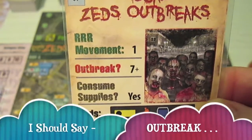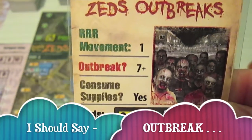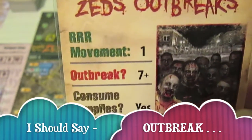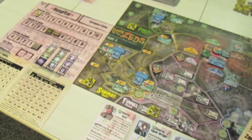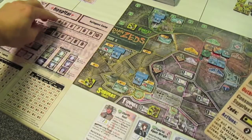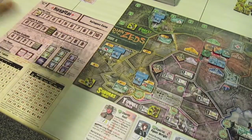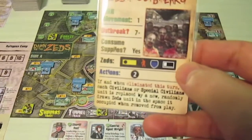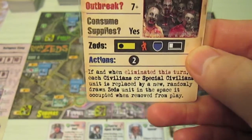The breakout section refers to whether your infection level is seven or higher — we're at zero right now, so there'll be no breakout. The card says 'Consume Supplies: Yes,' so we have to consume one of our supplies. We only have five, which puts us down to four.